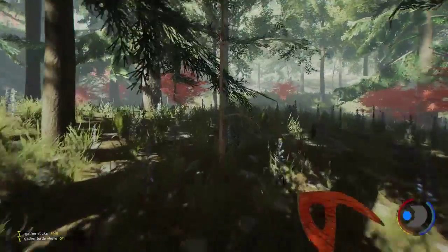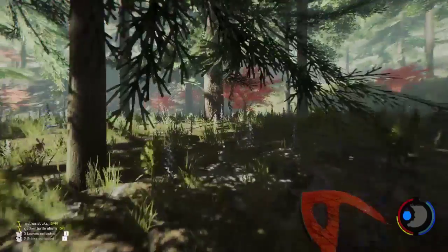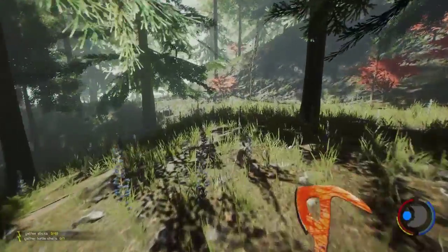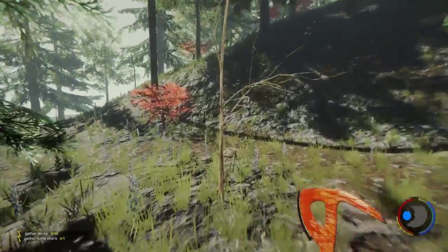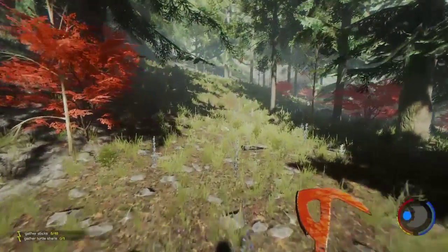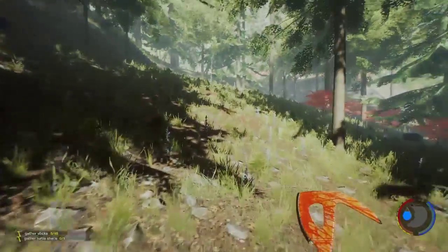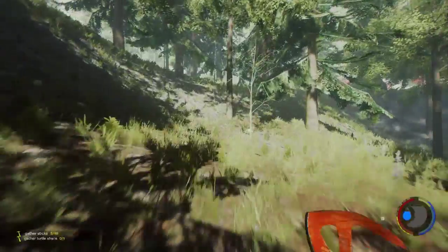We're gonna hold off on that. I'm gonna wander off a little bit further this way, not only for sticks - I want to find a pond. I really like having a pond close to me. Fish is a never-ending supply of food it seems like, and it's easy - you don't have to chase them down like you do deer. Lizards and fish are the easiest; boars seem to be pretty easy too, but I've got enough meat for now.